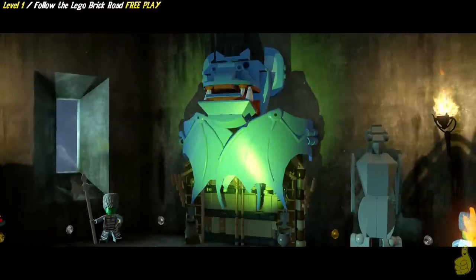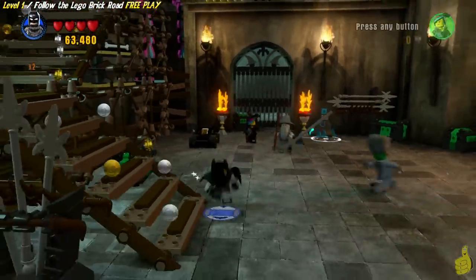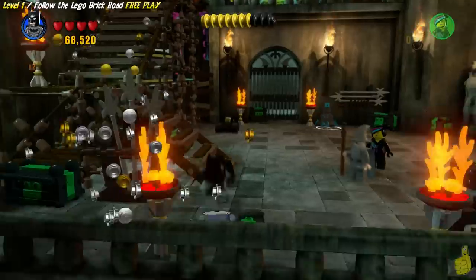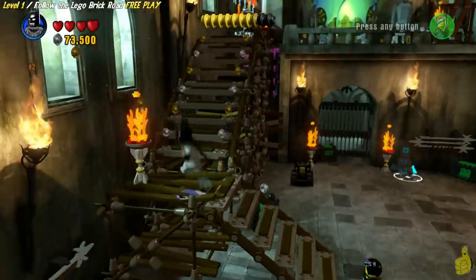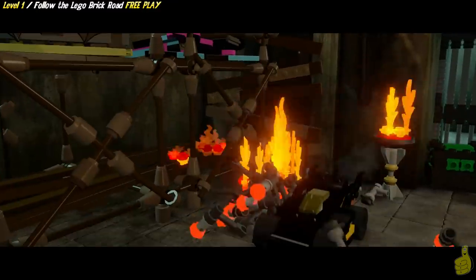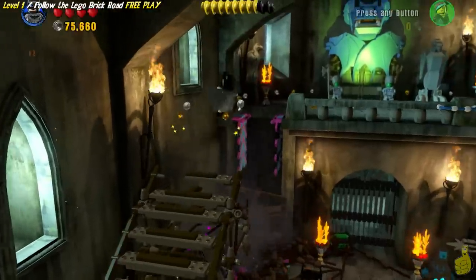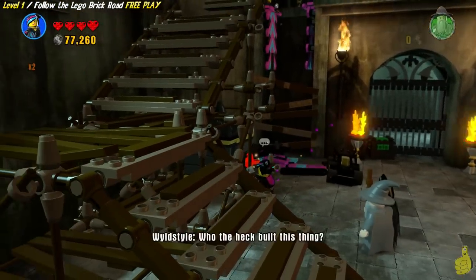Once we got across the drawbridge, we had to use the relic scanner and a grapple hook to enable access inside. A quick cutscene gets us to where we are now — a couple of bad guys wearing old grand poobah hats. Keep on keeping on up the stairs. There's an event where a flying monkey comes in and burns down the house. We gotta drop down, use a relic scanner, and build up some pieces.